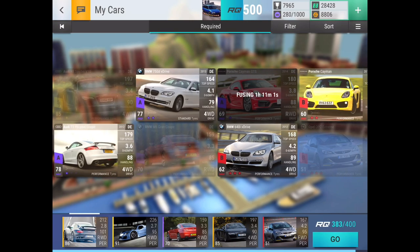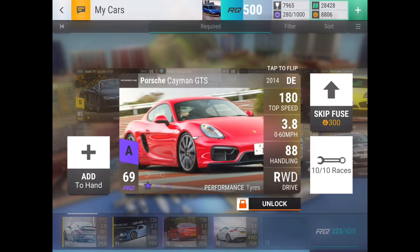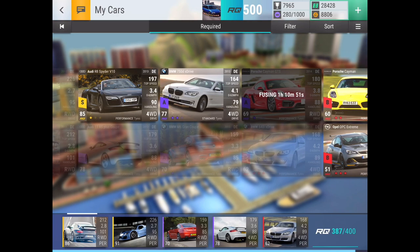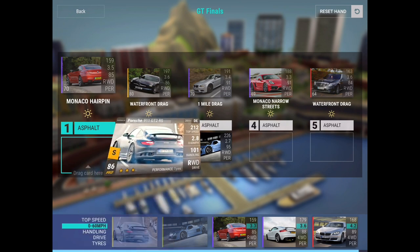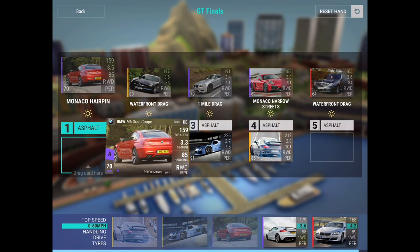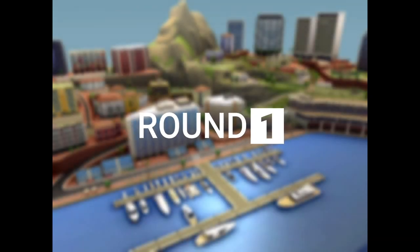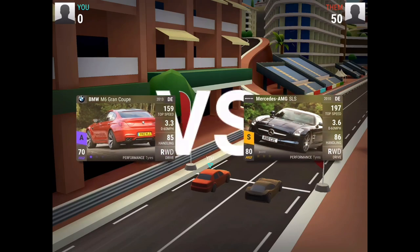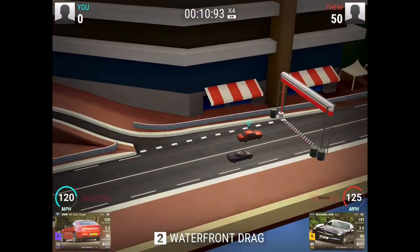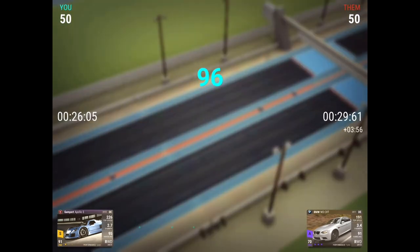It all comes down now to round 26. I just have to wait for my Porsche to finish fusing and then run this hand. I run the Gumpert Apollo S there for bonus points, the Porsche on Monaco narrow streets, BMW M6 Grand Coupe wins there, Audi TT ties on Monaco hairpin, then I put the Porsche down. We do lose with the 640i xDrive, and the Porsche loses too — that's why I'm putting the fuse into it. M6 Grand Coupe wins by 0.06 though.